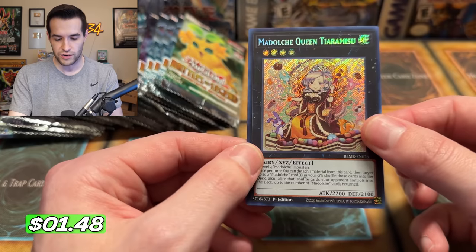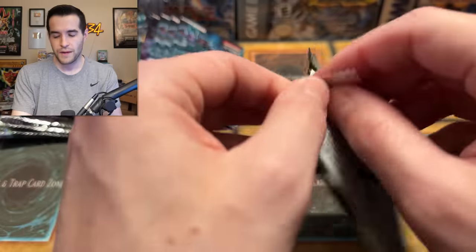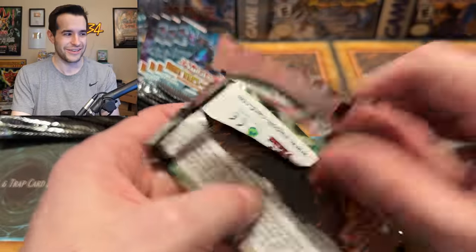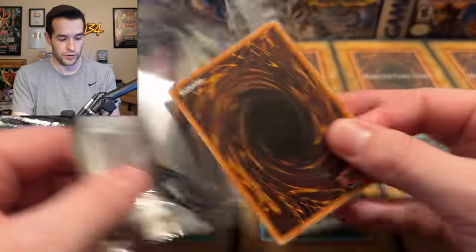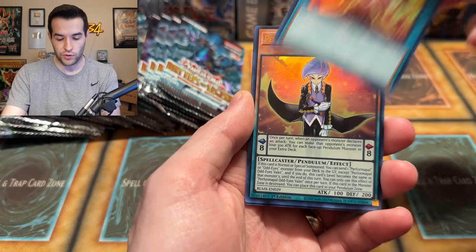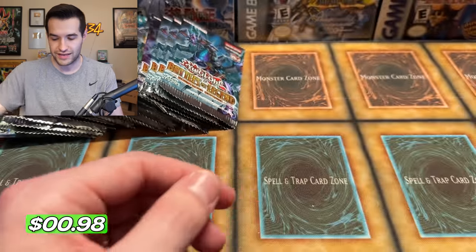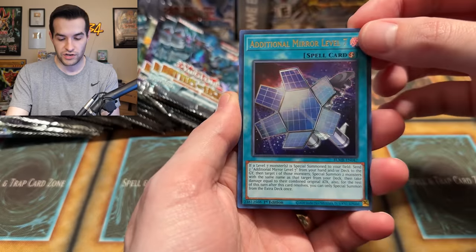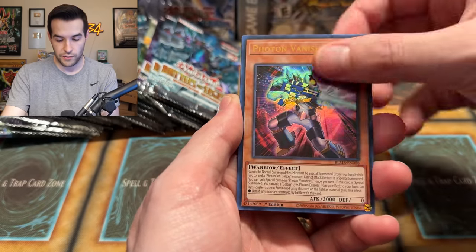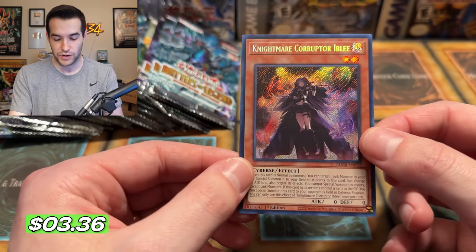We have a Medulce Queen Tiramisu — is that the first reprint? It says the ulti and stuff from Return of the Duelist, I think. That might be the first reprint — that's crazy, actually. That card was very expensive in Return of the Duelist, so that's probably why it has a reprint now. We got Mathmech Equation — Mathmech's getting a few. After they destroyed Circular and put it to one. We have Tolmaeus — I think it's still probably a pretty good deck, but Circular is down to one.